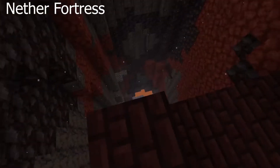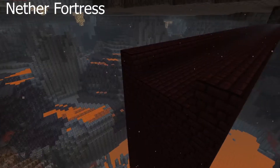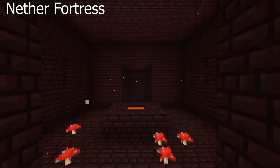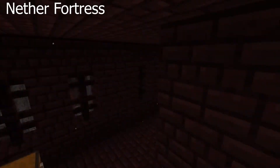Then there are nether fortresses, made out of nether bricks. They have blazes and ghasts, which shoot fireballs, wither skeletons, which attack with swords, magma cubes, which do their cube-y thing, and zombified piglins.